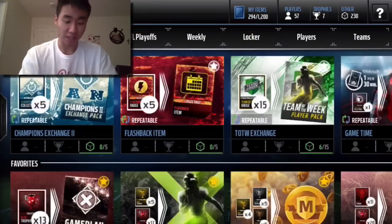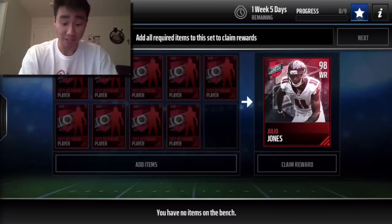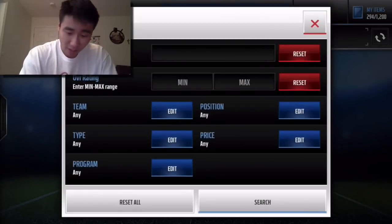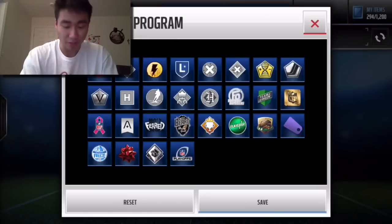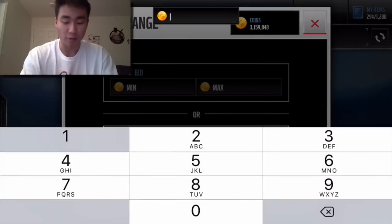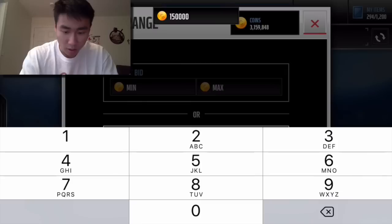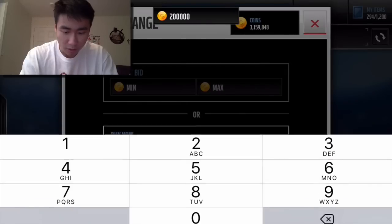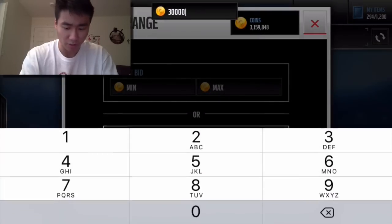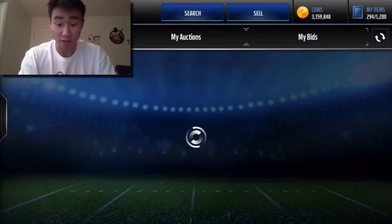A couple of other ways: you can look at the sets. You can make Julio Jones and try to sell him for more profit. You only need 9 elite players. It's a bit of a risk to be honest. Let's take a look at how much these elite players are going for right now — I'm assuming maybe 150,000 coins, or maybe a little more.